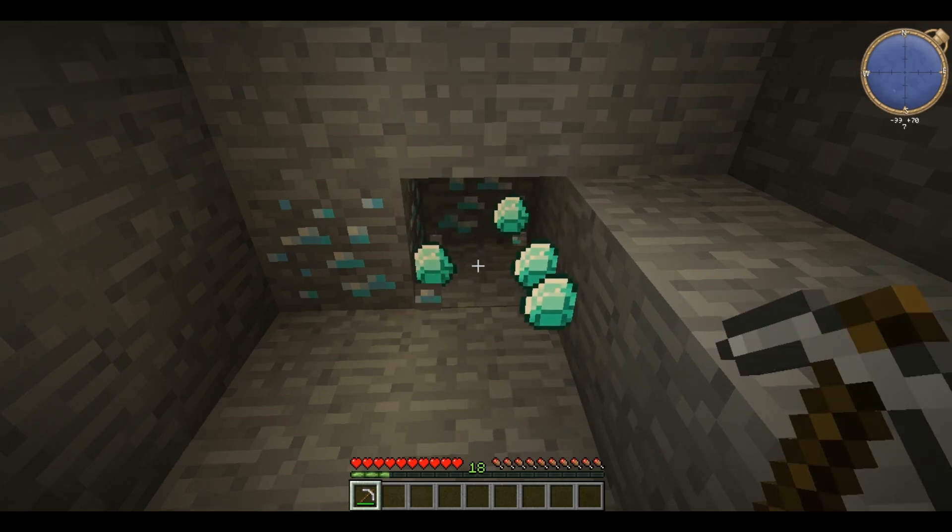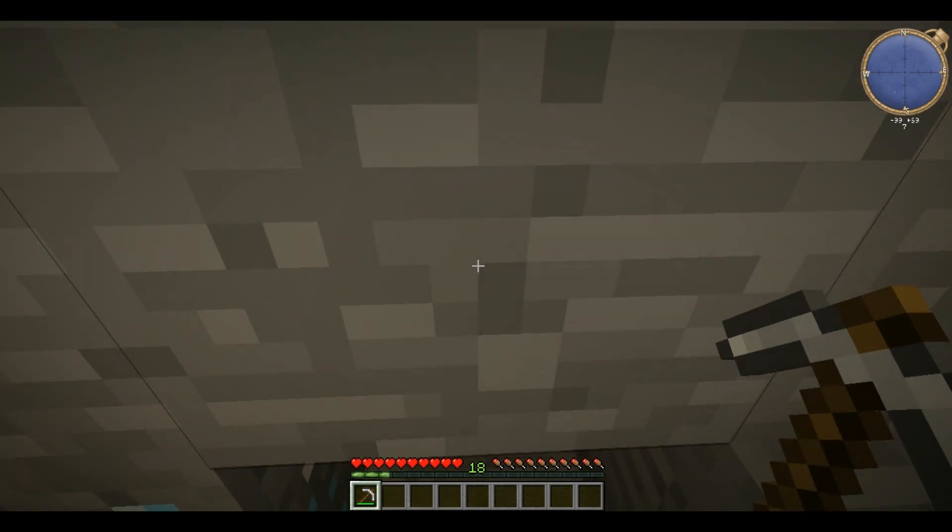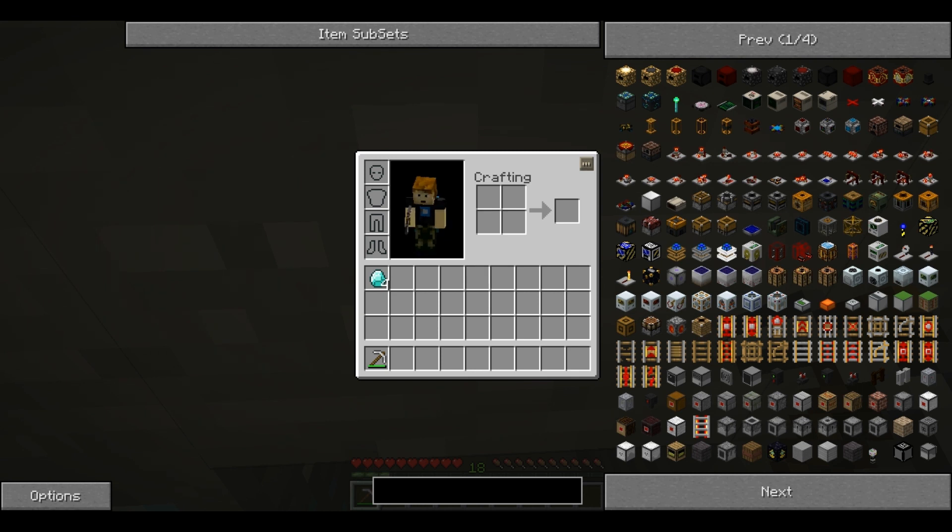So if I mine it, it drops four this time. There — proof that it drops diamonds.